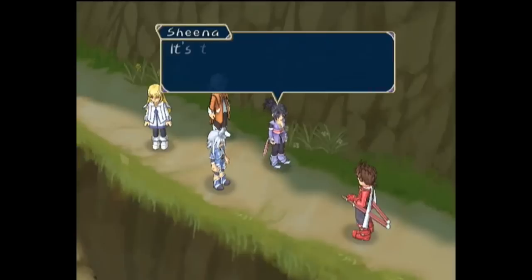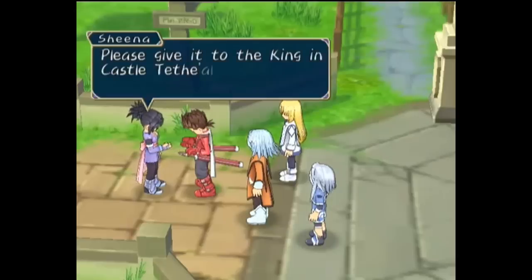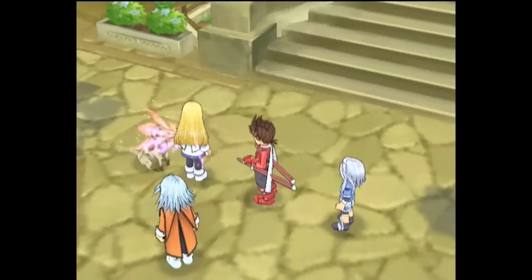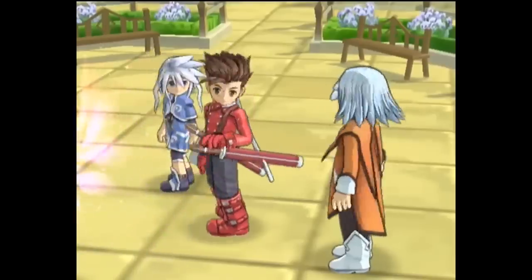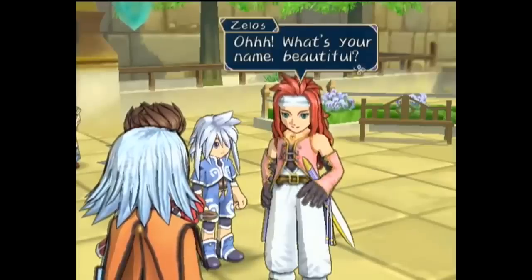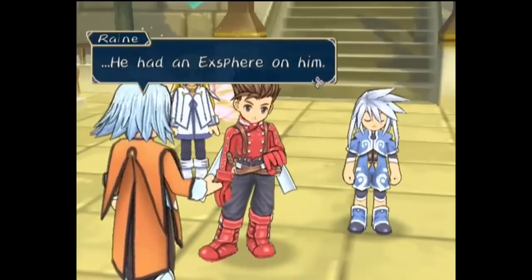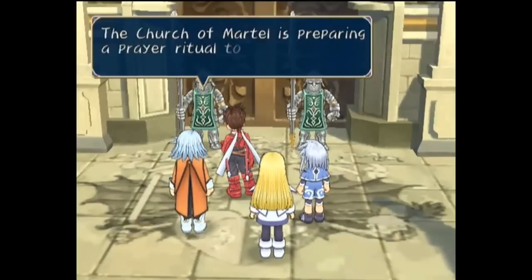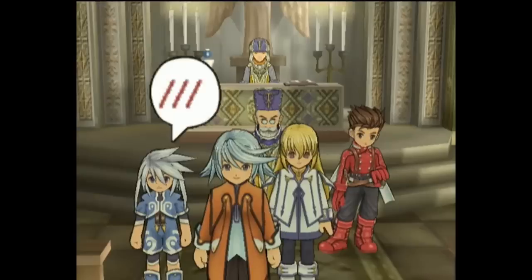Deciding to head to the imperial capital of this world, Meltokyo, Sheena states she cannot follow them inside, instead giving them a letter to hand to the king, and leaves to report her failure to her village of Mizuho. Seeing Colette is in dire need of curing as she uncharacteristically kicks a dog in the face, they move inside the city, where they bump into a man surrounded by a flock of adoring women. He hits on both ladies of the group and dismisses the men, introducing himself as Zelos, though Raine notes he has an Exsphere on him as well. The guards turn them away because the king is ill, and direct them to the Church of Martell instead.